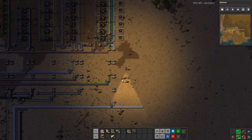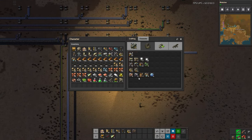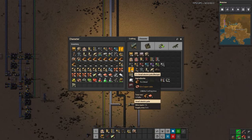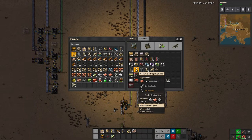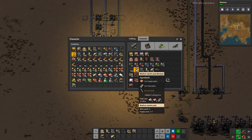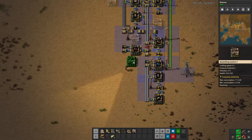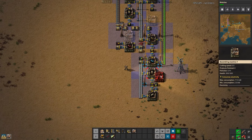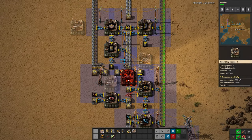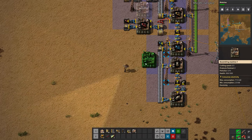Let's come down here and create some power poles for ourselves. We don't need the small ones anymore — they're kind of old-age stuff. We want these medium ones. We have everything we need to make them: steel and copper and iron for the iron sticks. Unfortunately, this is why I usually take a long time to actually get them set up — primarily because I haven't usually brought steel and copper to my hub section.